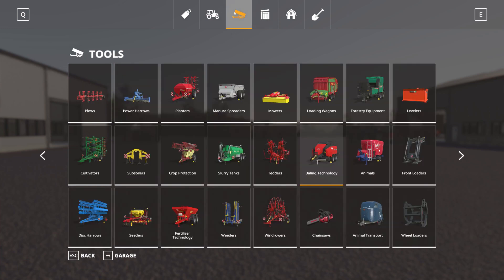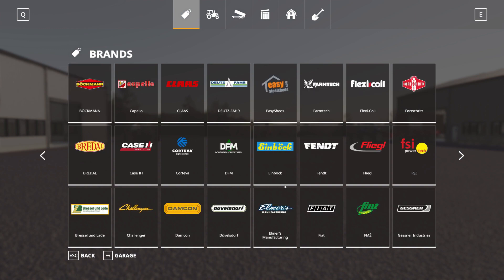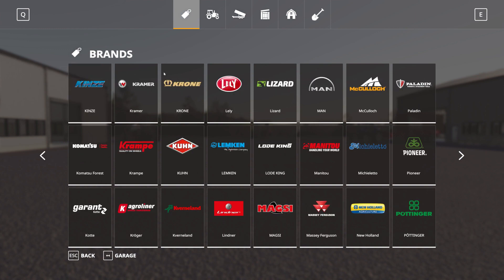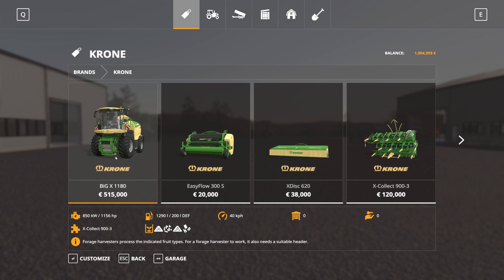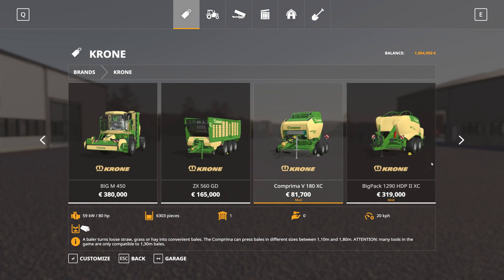This could also be called a Krone DLC because Krone makes up the majority of the equipment. In the Krone section it starts with the Krone Premos V180 XC baler - that's a round baler. It has four different bale sizes, some of them are huge - probably the biggest bales in the game. Then we have the BigPack 1290 HD P2 XC.